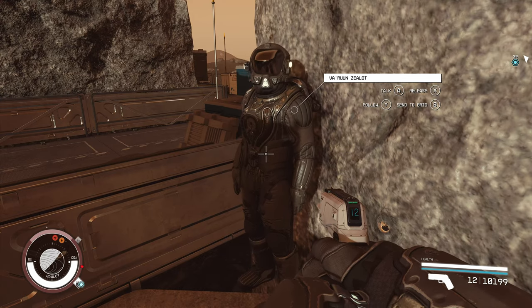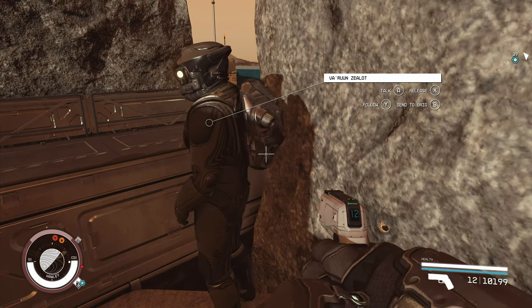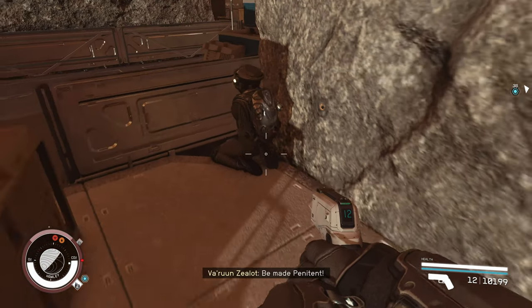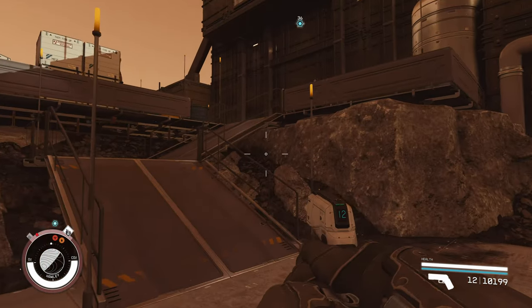So here we go — the option to release, follow, or send to brig. We're going to tell them to go to the brig. Send to brig. You can't do that while in combat. Okay, so we need to knock out the other one.